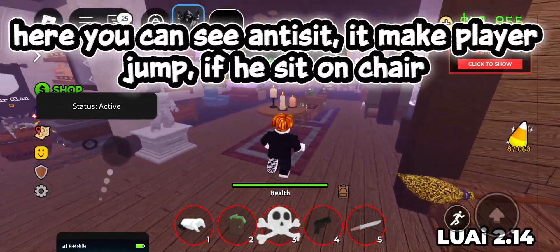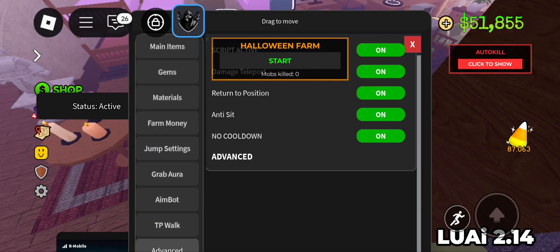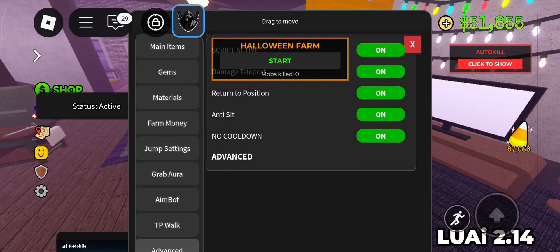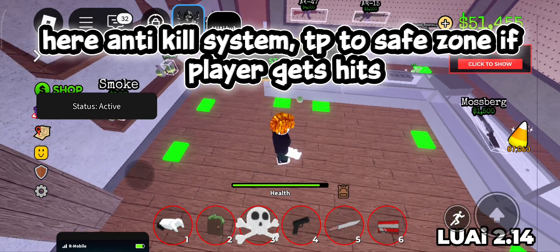Here you can see Anti-Sits, which makes the player jump if they sit on a chair. Here, Anti-Kill System — teleports to the save zone if the player gets hit.